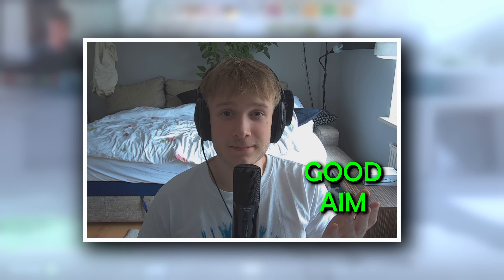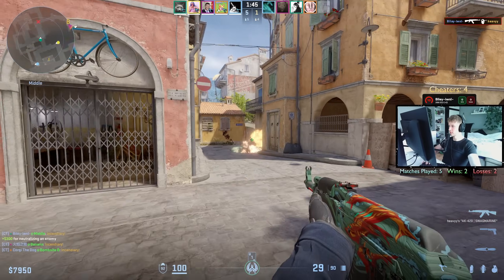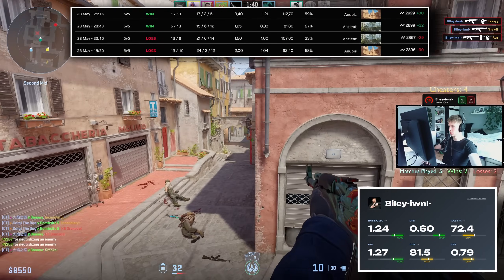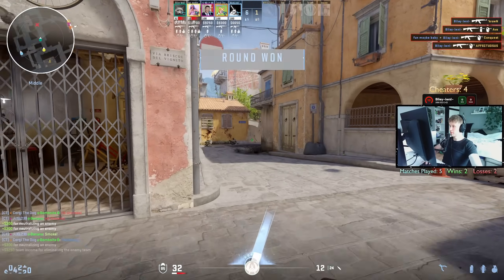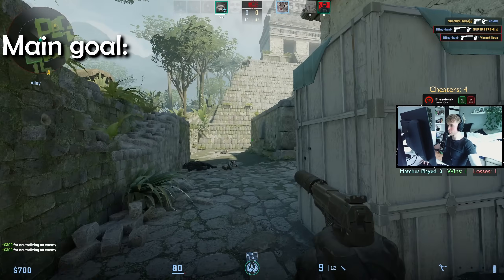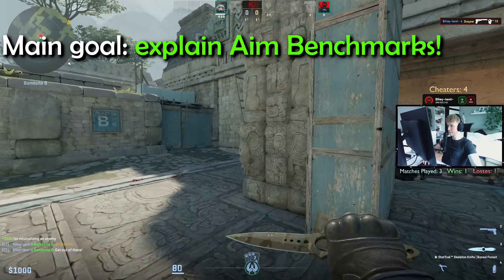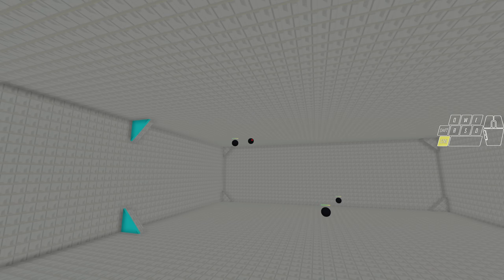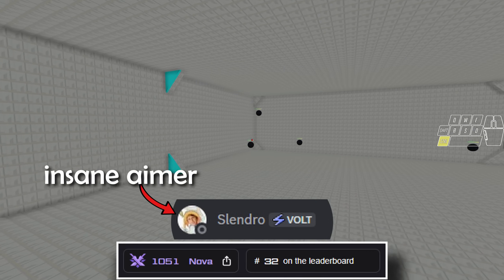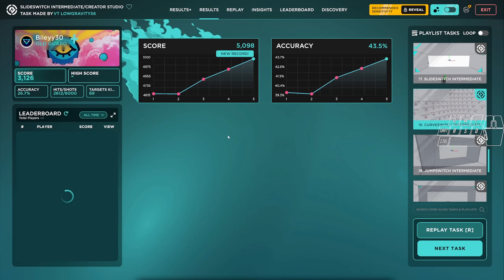So, is your aim good or is it bad? In CS2, that question is surprisingly hard to answer. We judge our aim based on a few games, our current form, or even just one single round. And these things tend to vary quite a bit. Luckily, there's a better way to measure your aim. My goal with this video is to explain aim benchmarks as well as I can, so you get an accurate representation of your aim as a whole. Make sure to watch till the very end — I'll be sharing insights directly from the best aimer in our community, including what most people get completely wrong about benchmarks. If you want to improve, you seriously don't want to miss it.